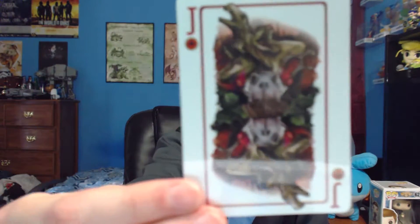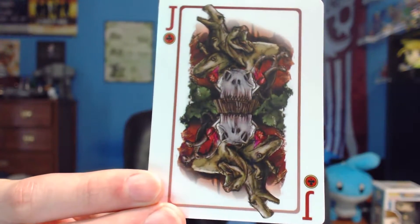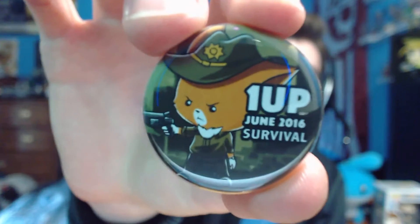It's a card but it feels like it's like a sticker or a decal, and it's got like these dinosaur and skull designs. It looks really cool, the design on it is really neat. They've got the monthly pin — 1UP June 2016, Survival.